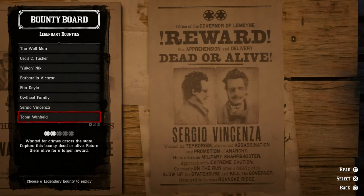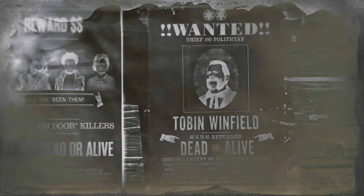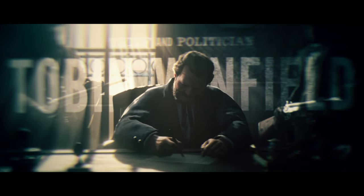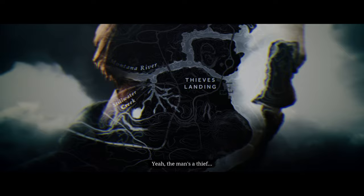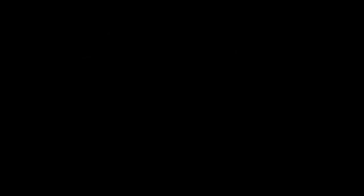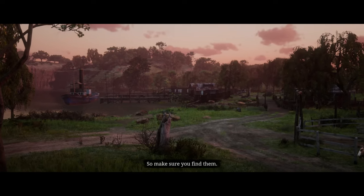The one we did that didn't record was Tobin Winfield. So we're gonna do the two-star one. Mr. Tobin Winfield the Third — he's more used to signing off on bounties than being the subject of them. He's hiding out in Thieves Landing. He's a thief, but not the same kind as the rest of them. You're to recover the deeds that he stole, so make sure you find them.